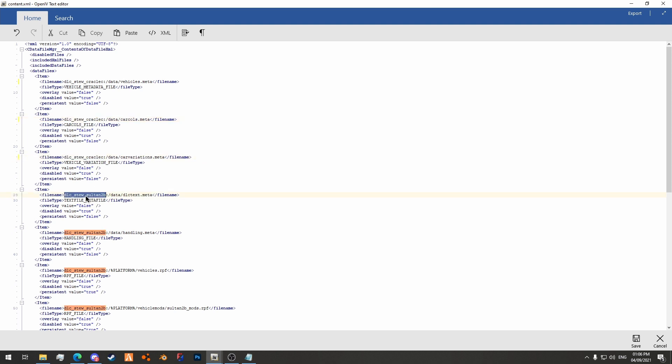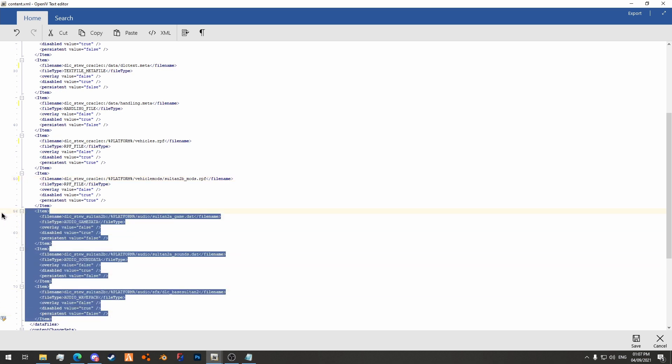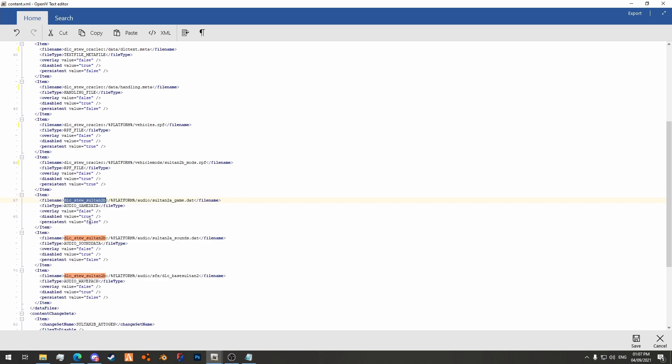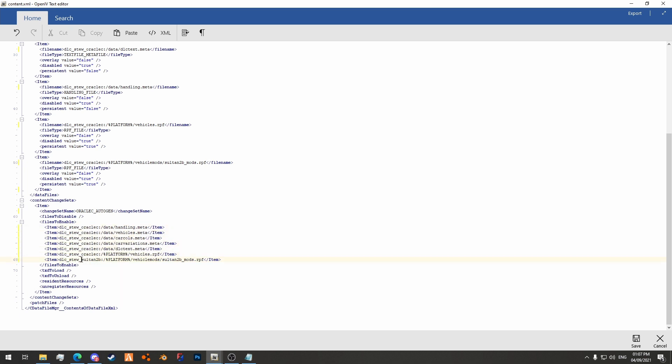We'll do that all the way through. These entries are for any custom sounds you might have. There are no custom sounds I'm going to be using for this addon, so I'm going to delete these entries — I don't need them, but they're here if you want them. If you wanted custom sounds in the addon, you would just continue to paste in the file paths. For this one we're going to do oraclec_autogen, and then remove the sounds from the bottom here, and continue to paste in the new name.